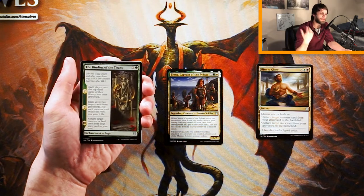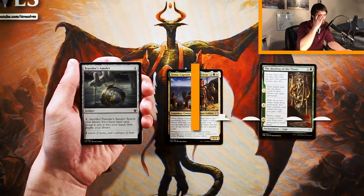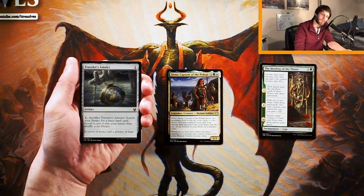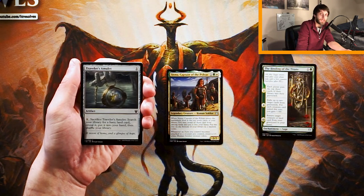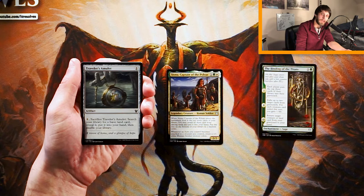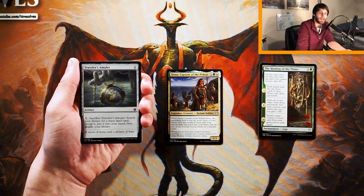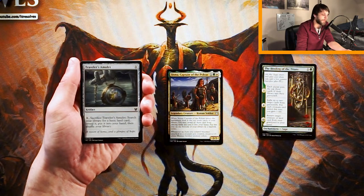Traveler's Amulet is an artifact for one mana of any color. Pay one, sacrifice it, search your library for a basic land card, reveal it, put it into your hand, and then shuffle your library. Very straightforward card and a nice reprint in this set. This is going to go into any deck. What makes it great is if you find yourself in multiple colors, this helps fix you. If you don't, it's still a playable card because you're pulling lands out of your deck — deck thinning is always welcome. Not over Siona, of course, but definitely a strong pick.